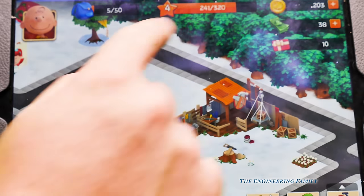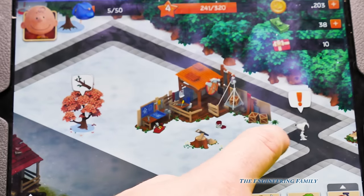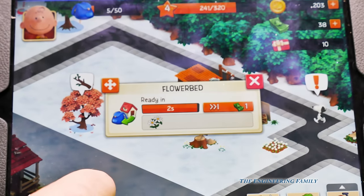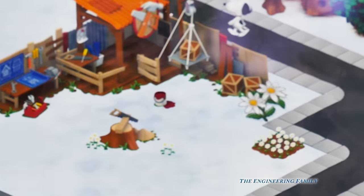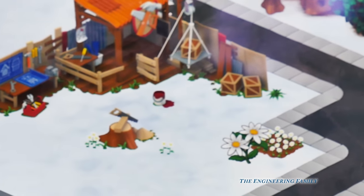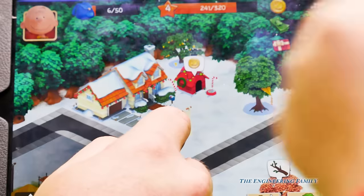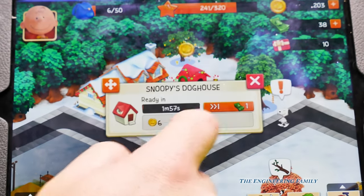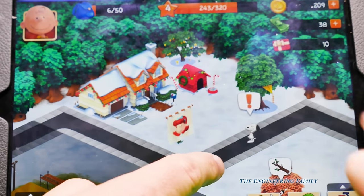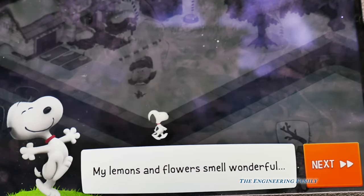We're up to 241. We're almost to level five. Let's put your flowers and see what happens. They'll be ready right now. We've got them - oh, grab the flowers for us. Now let's make perfume.